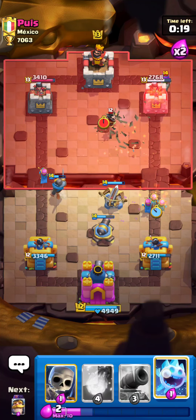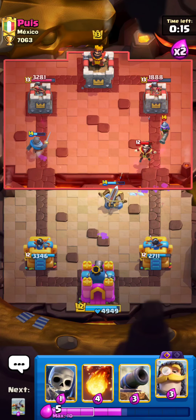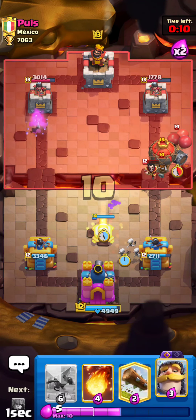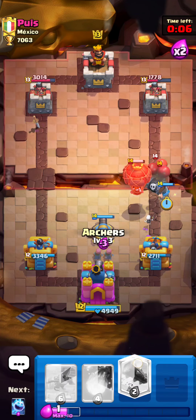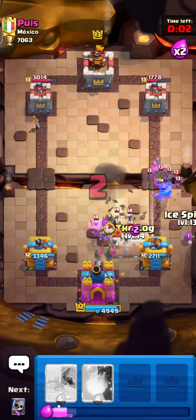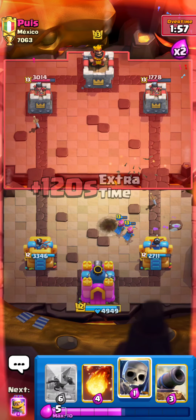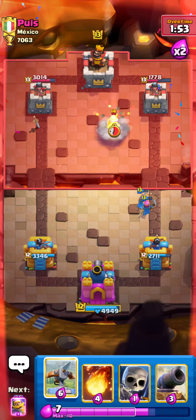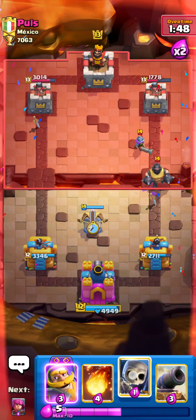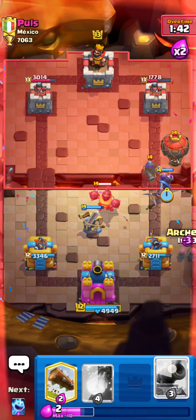Then Archers again and Ice Spirit in here. Cycle with this, defensive Cannon, and a Knight in here, Archers in the middle. We will just Log in here and then Ice Spirit off to the side for the Bats. I think we can just set up a defensive XBow because I'll go with Skellies and then Knight for that, Archers in the corner. And up high we can go with this because I knew he would have used this.